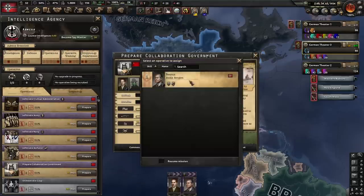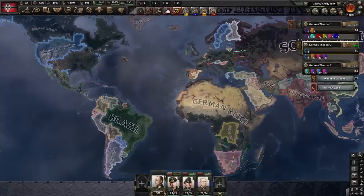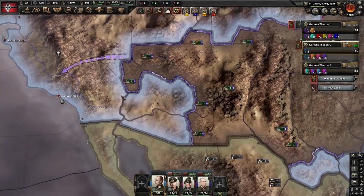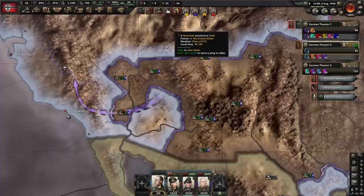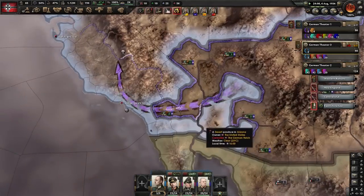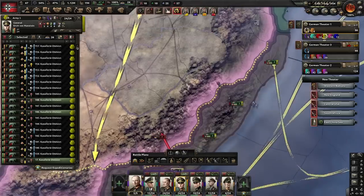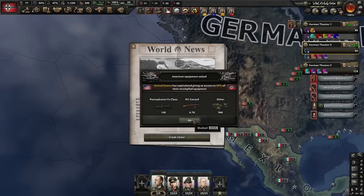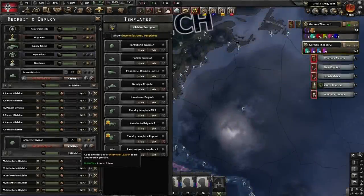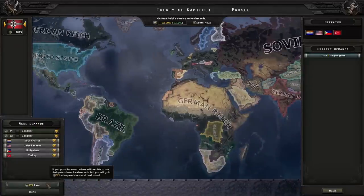The United States is about to fold. We justify our last war goal indirectly to avoid the Soviet Union's great patriotic war national spirit. Because Ternotuva isn't a puppet, the Soviets aren't forced to join immediately, giving us more time to make divisions beforehand. After the United States surrenders, we delete divisions in North America and begin recruitment of yet another full infantry army plus 12 more. South Africa surrenders just days later, ending this war. We annex everything during the peace conference.